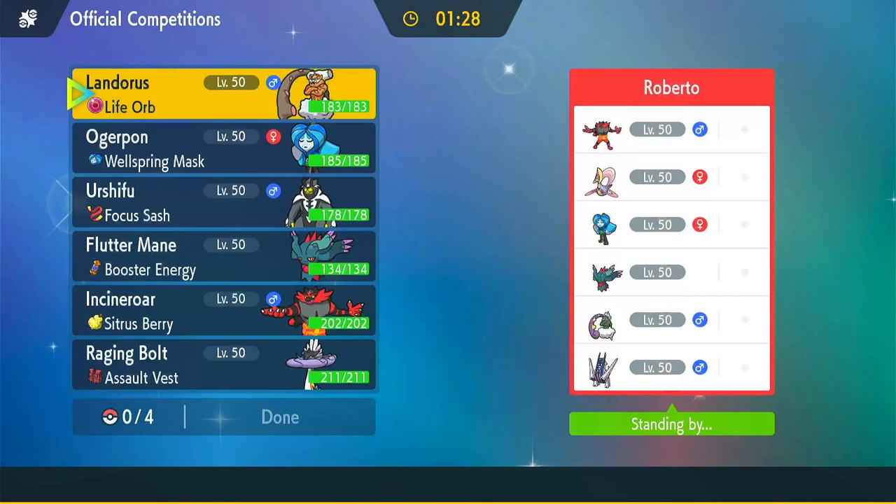Alright, we've got Roberto with an Incineroar, a Cresselia, Ogre Pon, Wellspring Mask, Flutter Mane, Tornadus, and an Archaludon. So that's likely a rain team. And with the Incineroar and Cresselia, that's definitely a Trick Room team as well — so they've got both Trick Room and speed control.